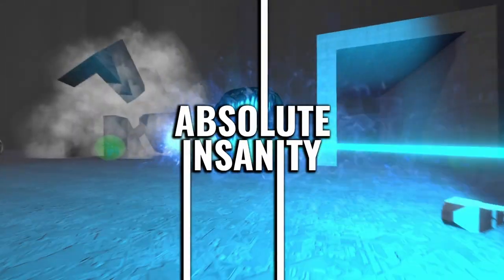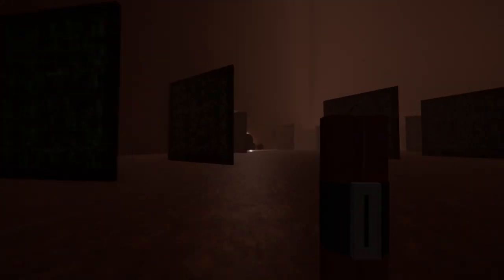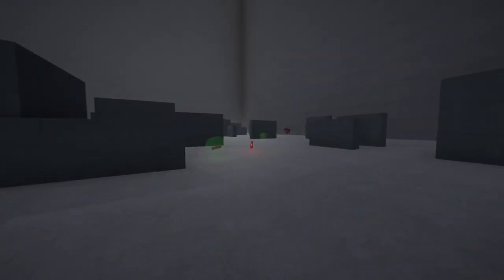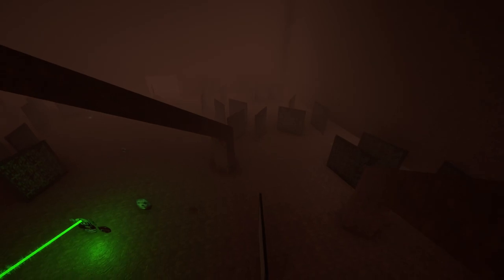This is Absolute Insanity's Weapon Breakdown. Today I'm covering bombs. Bombs have a large explosive radius but a medium range — they go as far as you can throw them. They explode when they make contact with an enemy or they detonate on their own after a few seconds. The large explosive radius makes them perfect for launching you high up into the air.